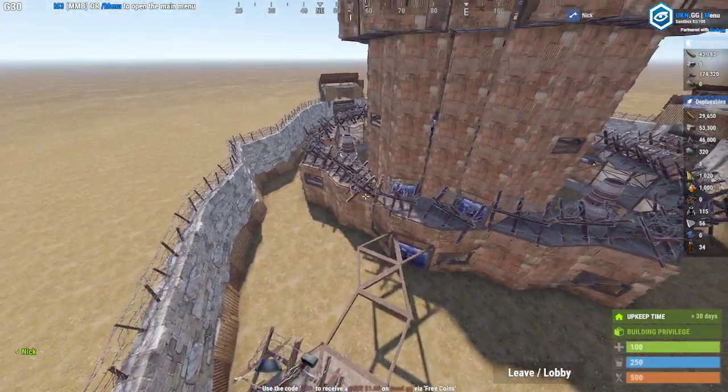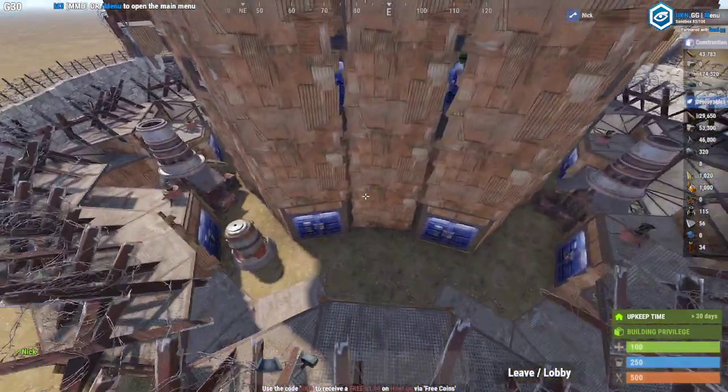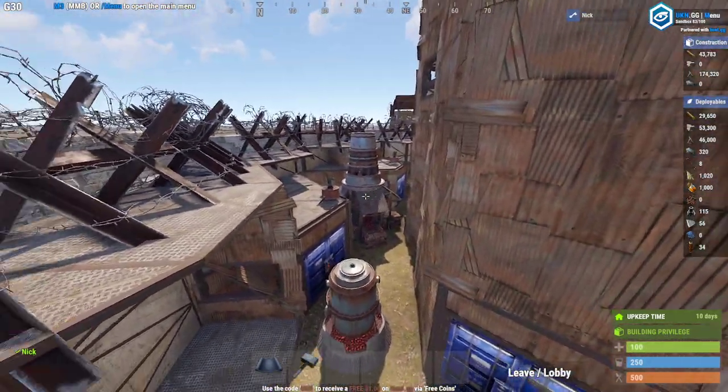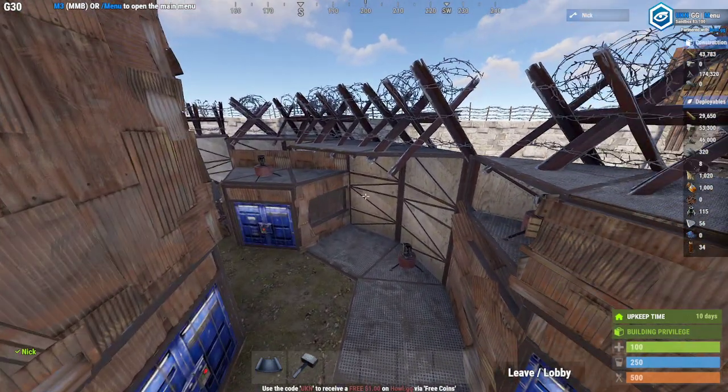We've got our external gatehouses, three of them. It's a three-sided base. You've got your turrets, you've got places for large furnaces and oil refineries, and more turrets.